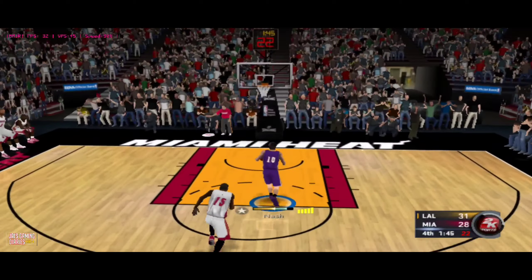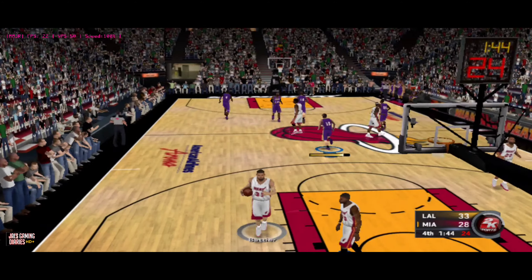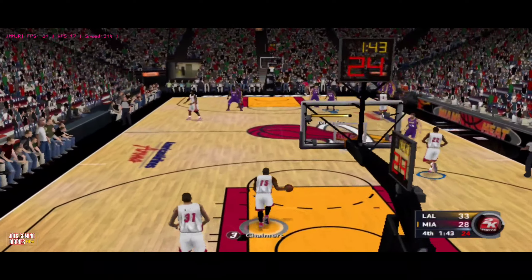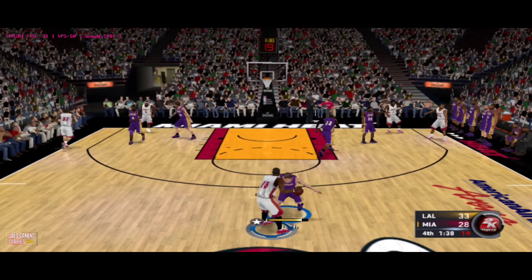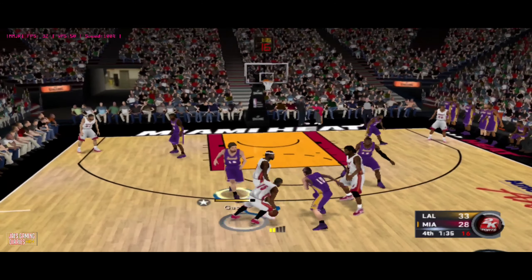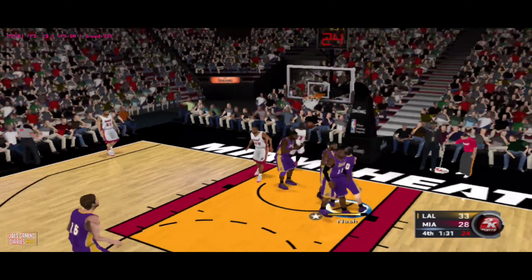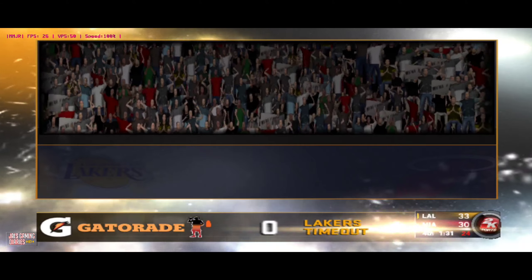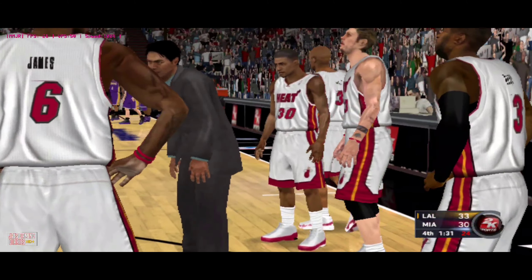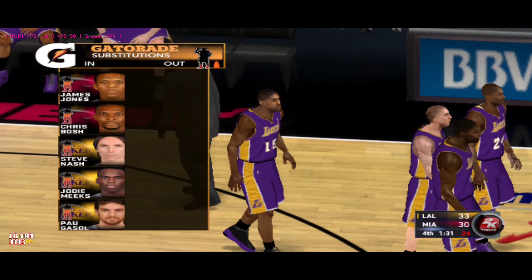Jones against Nash — lays it in off the breakaway. No prettier shot than the finger roll — smooth and beautiful, it's a joy to see. Chalmers against Nash. Nash against Chalmers — and he makes it look so easy, laying it right in. Defender couldn't get around the pick and his help didn't show up in time. Nice play for the layup right there, and the Lakers call time. They're in front by three.